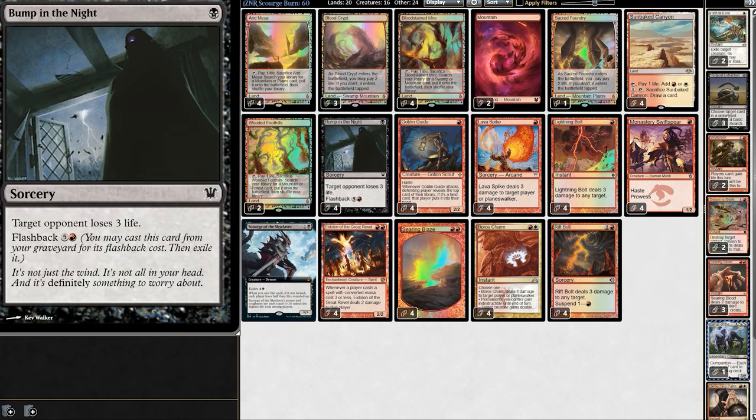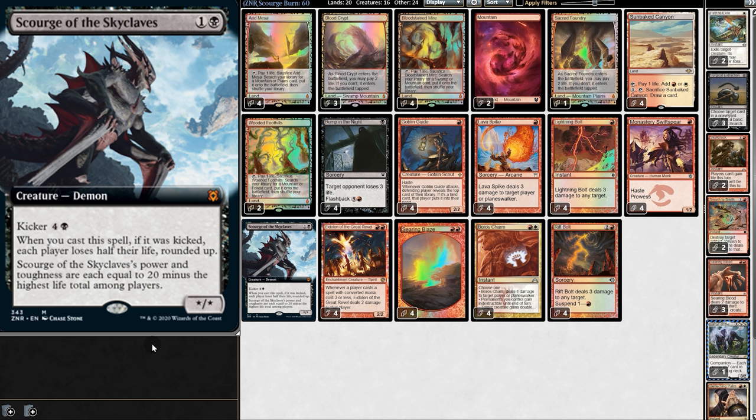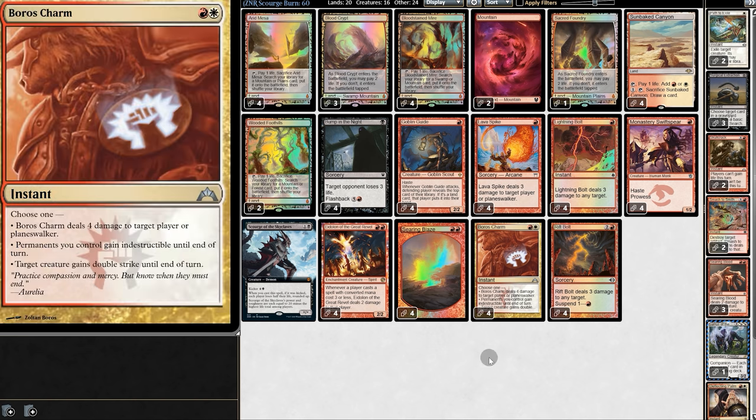But why does all this matter for Scourge? Because we can take the spirit of Naya Burn and apply it to a new masterpiece — instead of going Naya, we go Mardu. By going black, we can play Bump in the Night, which is basically Lava Spike with Flashback. And because we're also running white, we can play Boros Charm, which means we can give Scourge double strike. If Scourge has double strike, the first-strike damage goes through, lowering our opponent's life total, which could increase Scourge's power by the time it deals normal damage. Even if we lose control of the battlefield, Scourge pretty much guarantees that sooner or later we will regain control — and with Scourge out, who's gonna attack us? By delaying the opponent's attack, we could just burn our opponent out.